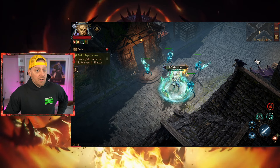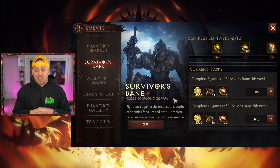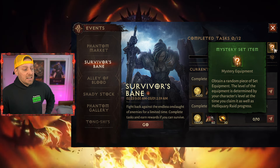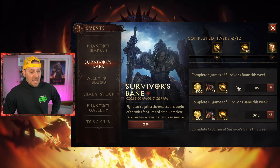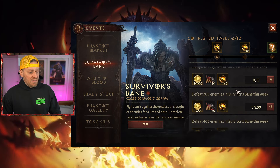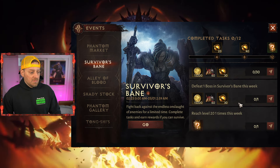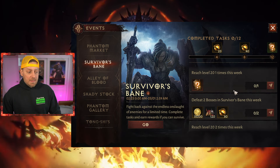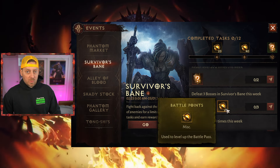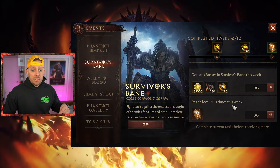Let's first look at the rewards we can get from doing the new events. Survivor's Bane is the one I really want to focus on because it had all the changes coming. You can get some good Battle Pass rewards for completed tasks, and a Mysterious Legendary set item as well. Complete five games of Survivor's Bane in the week — that's easy, especially doing the early quick stages. Defeat 200, 400, 600 enemies; 10, 20, 30 elite monsters; one and two bosses. Defeat three bosses in a week gets you 80 Battle Points, plus gold and scrap materials. The rewards for Survivor's Bane are quite good.